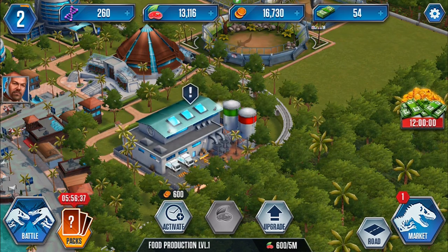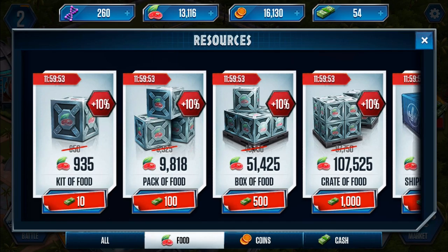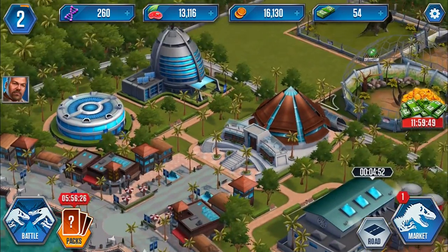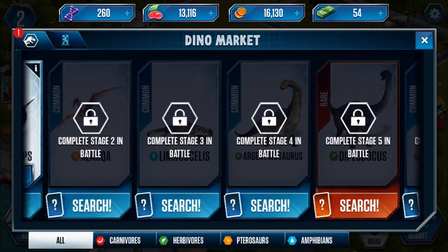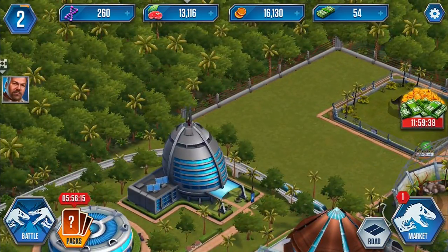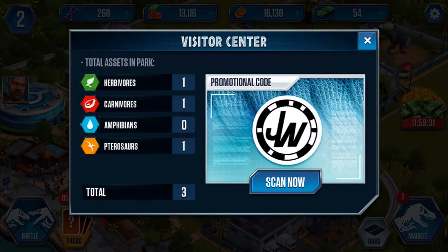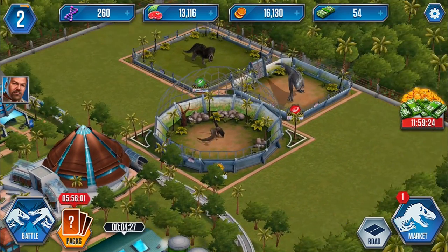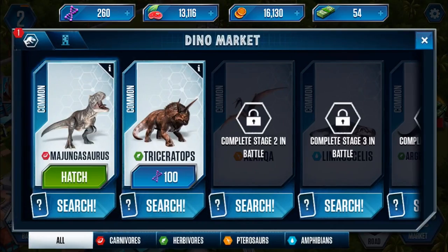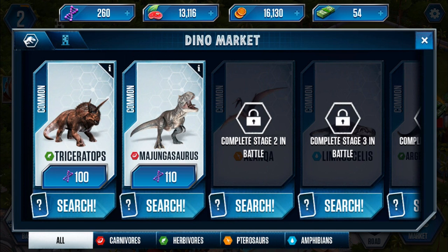Let's go activate our food production again with another 600 coins. Do we have a limit to how much food we can hold? It seems like there's an unlimited amount. Heading over to the market, I'm thinking that all the buildings you need to build are the enclosures for the animals - at least that's the vibe I'm getting. We've also got an animal in the market which is the Majangasaurus, so let's hatch that.